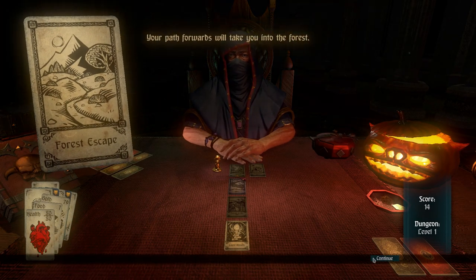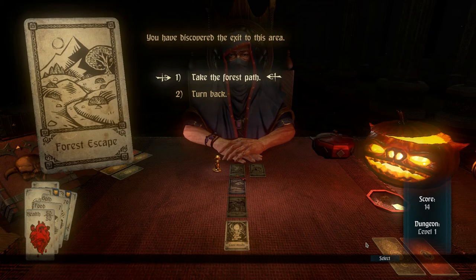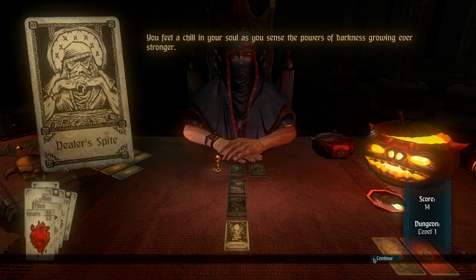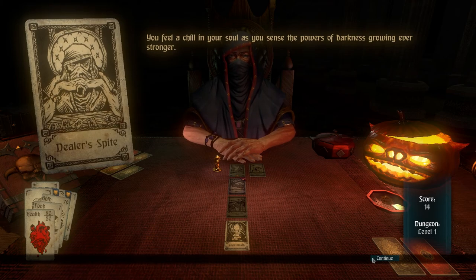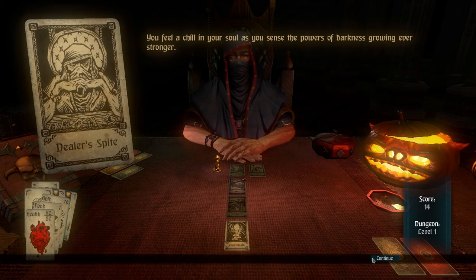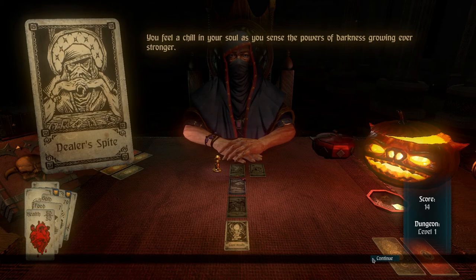The dealer says to work your way through the woods and see what lies beyond. Pretty good start. And here we go — dealer's fight. So in endless mode, every floor you go down makes your adventure slightly more difficult. The dealer is a bastard and hates us and wants us to fail.